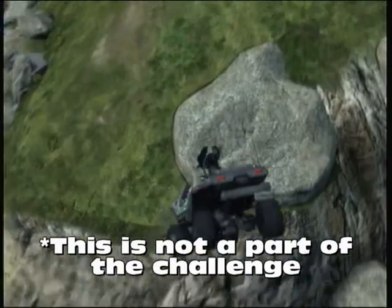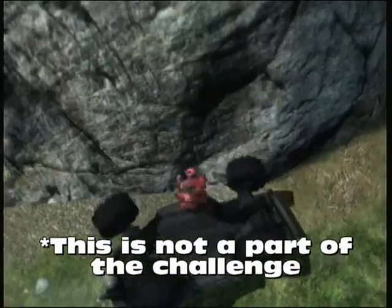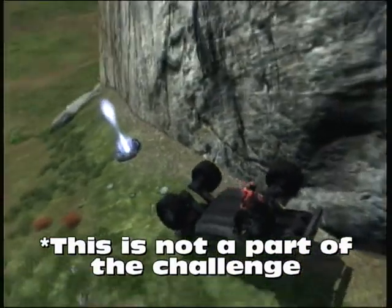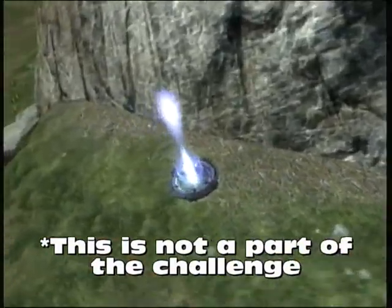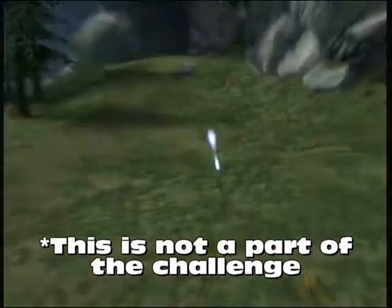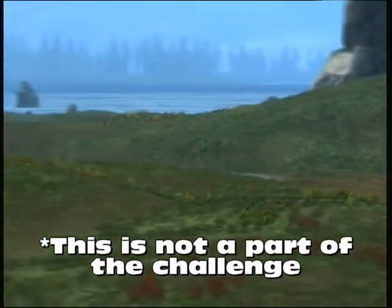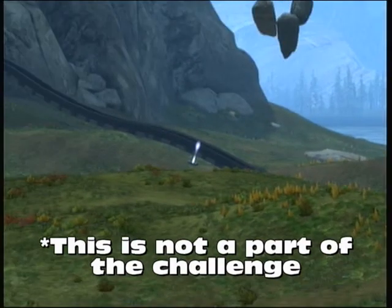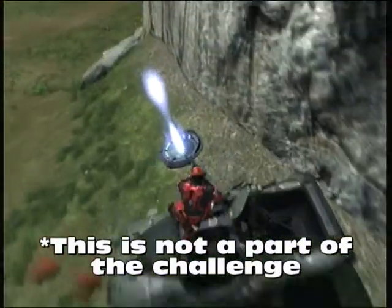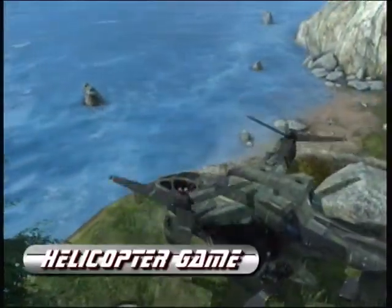This is not a part of the challenge, but if you happen to fall off in one of the parts over here on the land, you can either go to this one, which is mainly for the Warthog Jump, or this one over here, which is for the Revenant Bounce mostly. Or, if you happen to somehow blow up your ghost and live, there's a teleporter over there that takes you right back to the beginning.